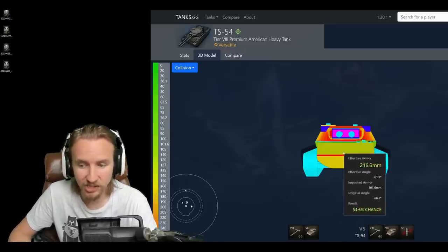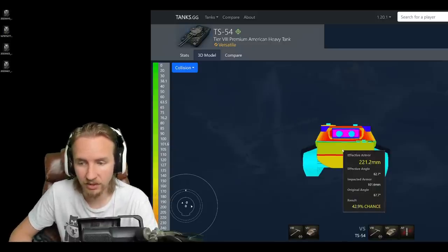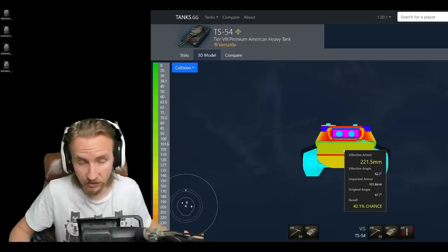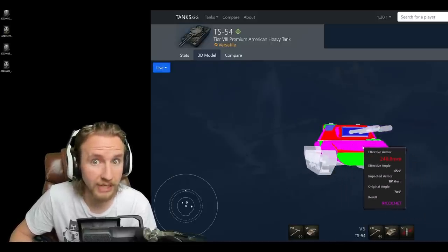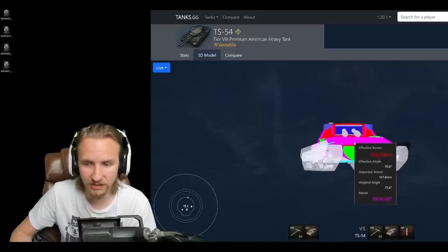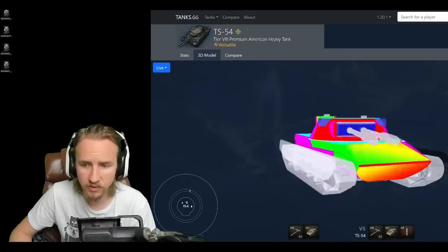The upper plate is actually thinner at 101 millimetres, meaning most tier 8s have a 50/50 chance of going through it when you're not angling. But as soon as you angle, the upper plate becomes an auto-ricochet for armour-piercing rounds, so opponents have to load HEAT to go through it. Combined with the gun depression this tank has, it becomes even harder to penetrate.